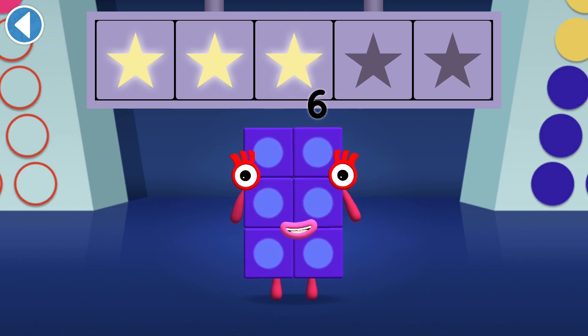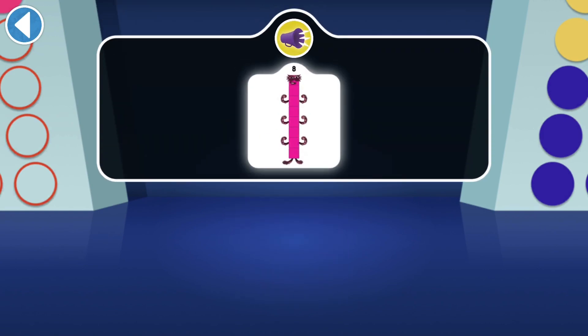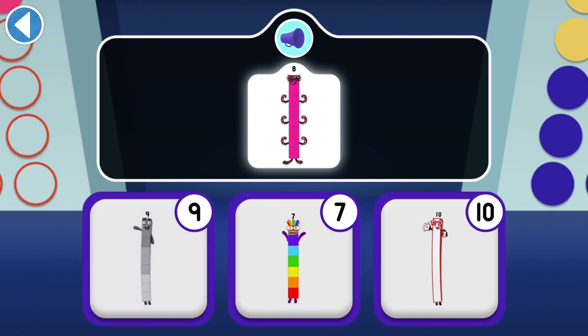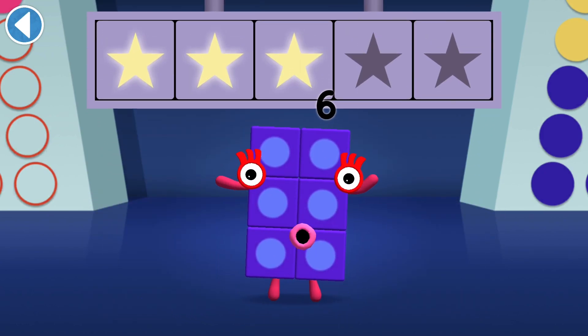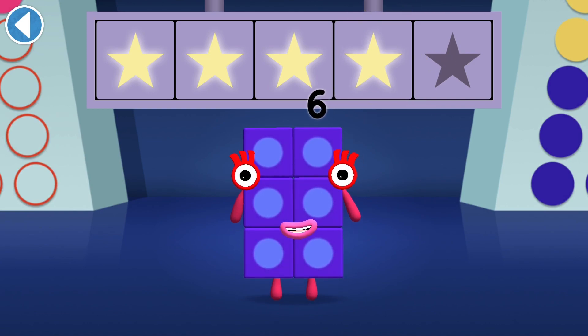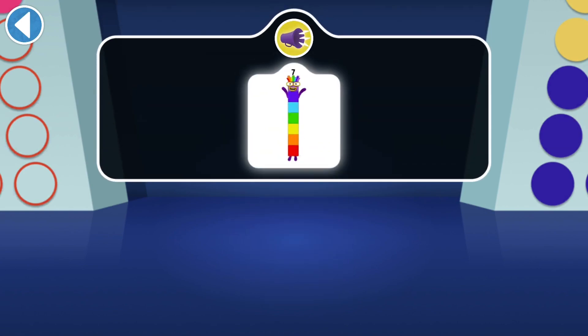Which number block is small enough to hide behind Number Block 8? Who's too big to hide behind Number Block 7?